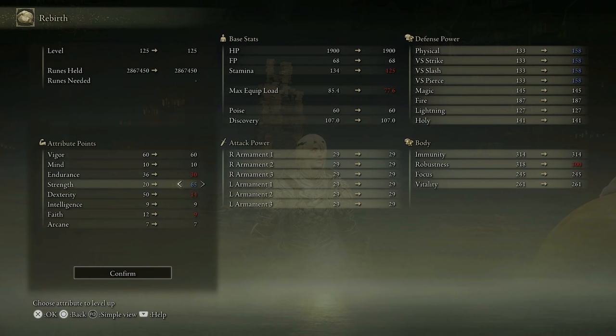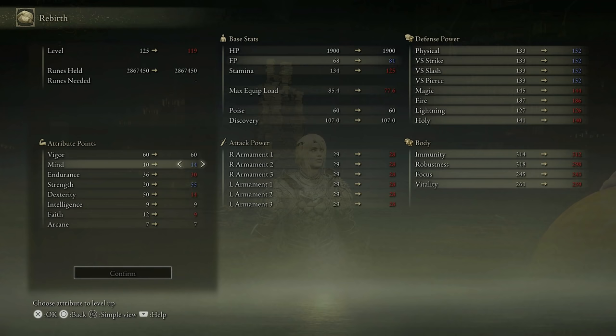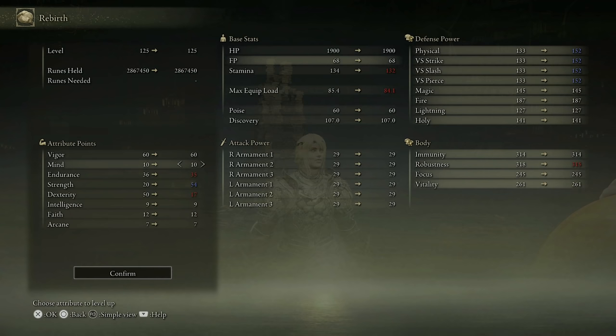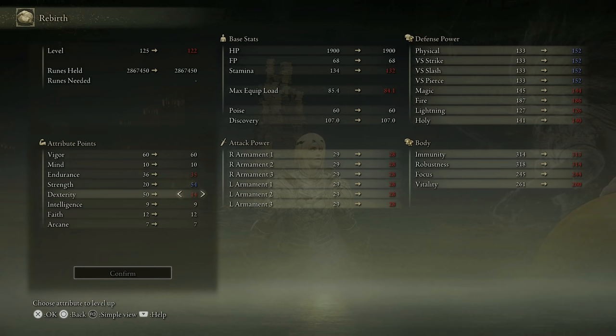Depending on what weapon you're using and what kind of diversity you want in your build, you'd either go with a little bit more endurance, a little more offensive strength, or more into mind if you want access to more ash of war uses before drinking a blue flask. For me, 10 mind is plenty. My current strength build stat spread is subject to change — I'm experimenting with a dex build at the moment — but the suggestion is minimum dex, minimum other stats, and dump the rest into endurance, mind, or offense.